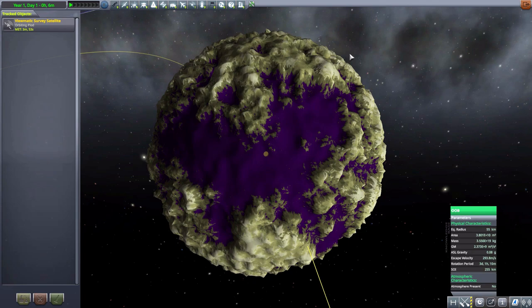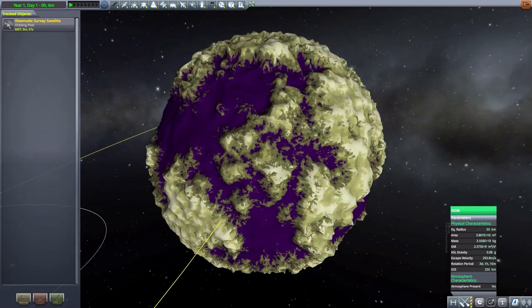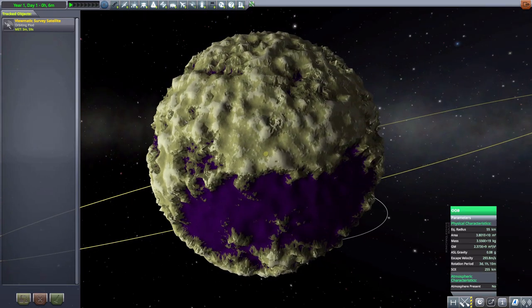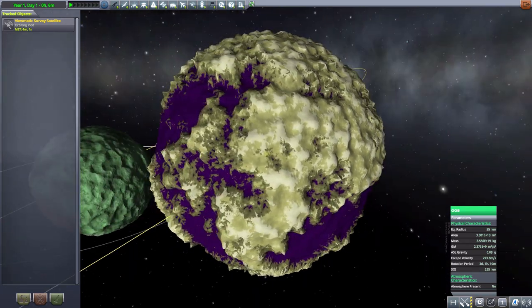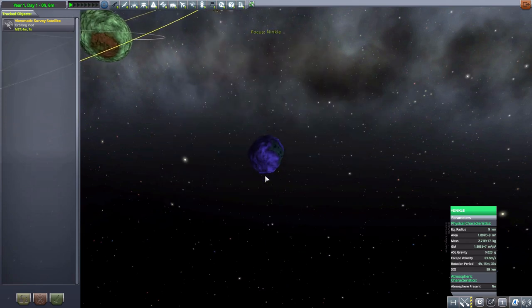With how close they are it makes for some interesting maneuvers. This world is again very very mountainous and craggy, but with some nice flatter areas in the purple bits. All in all a pretty interesting world to land on, and again, colorful.